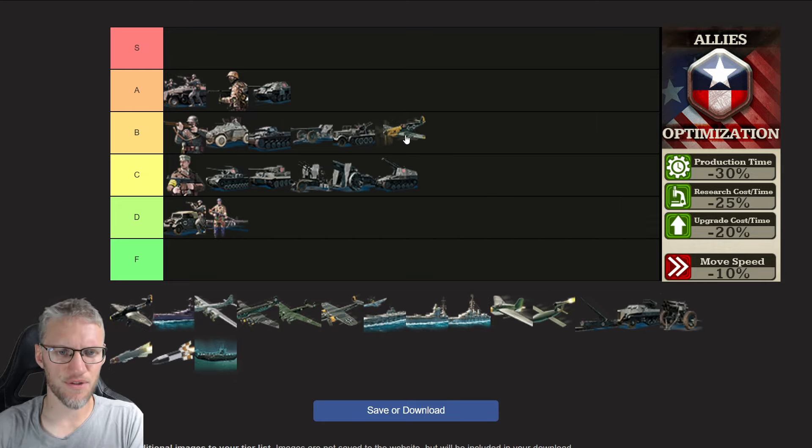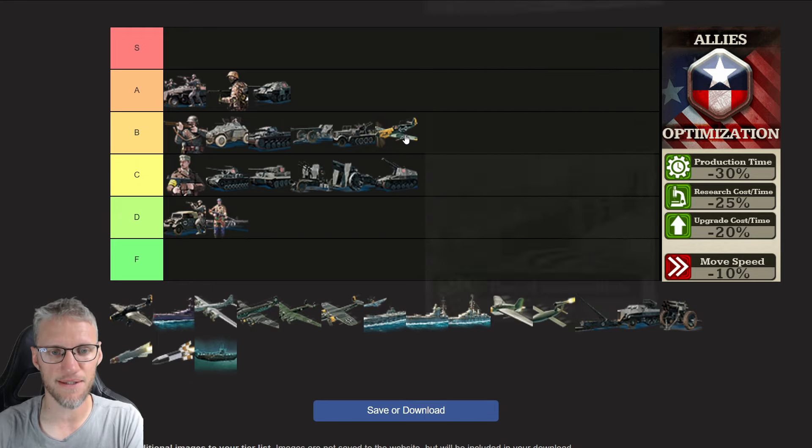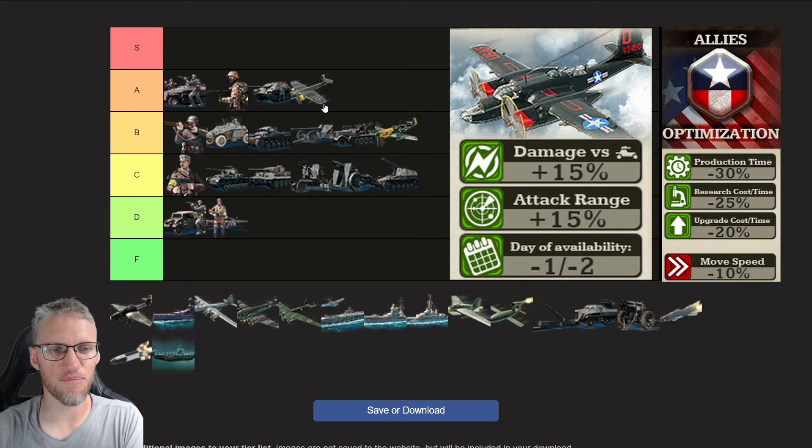In the air tab, interceptors are absolutely necessary to protect your airspace and your bombers. Allies interceptors get their research upgrades one or two days earlier compared to other doctrines; however, they don't get any other bonuses, for which reason Axis and Pan-Asian interceptors are better — so I cannot give them an A-star rating. The tactical bombers of allies doctrine get an additional 15% extra damage bonus versus light armor targets, their range is increased by 15%, and their research and upgrades are one or two days sooner available, making the tactical bomber one of allies' best units.